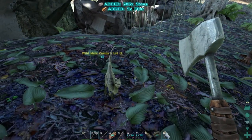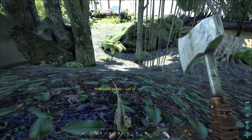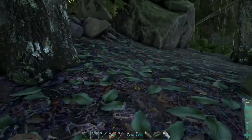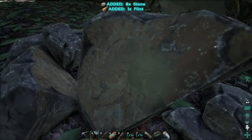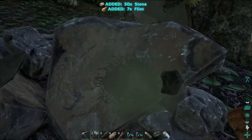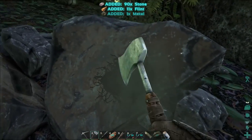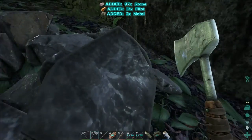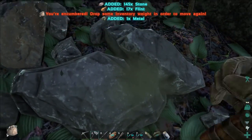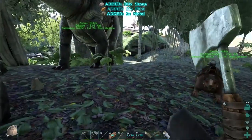The stone wall is because the lesser dinosaurs can't break it. They have to be pretty substantial dinosaurs in order to do any damage to it. I know a Giganotosaurus can take out our wall pretty quickly. I don't remember if something like a Bronto can damage it. I bet a T-Rex could. But yeah, we're just going to be gathering a whole lot of stone in order to build that out.